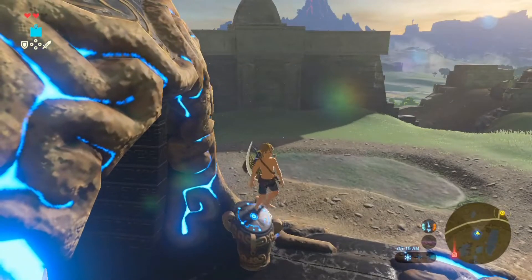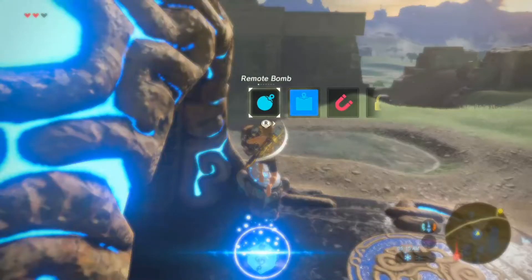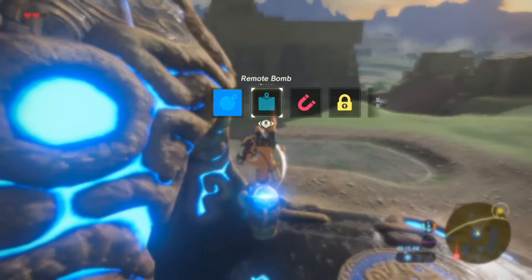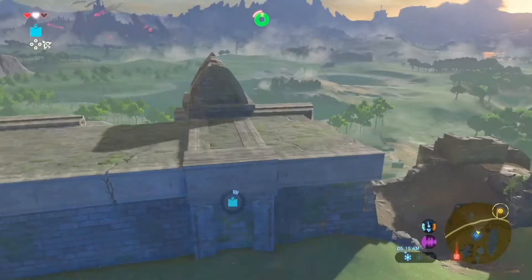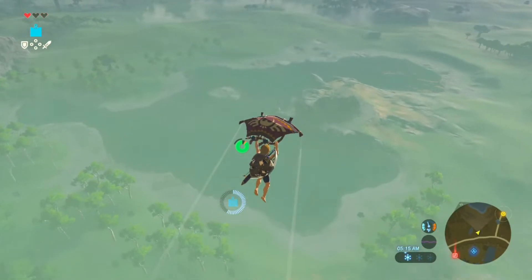To do this, I like to use a shrine pedestal. Front hop onto the pedestal and spawn a square bomb at the same time. Once you're on, do a backflip, then enter bullet time and spawn a circle bomb. Wait a second, then detonate the square bomb to go flying. Like I said, it's pretty tricky, so I don't recommend it for beginners.